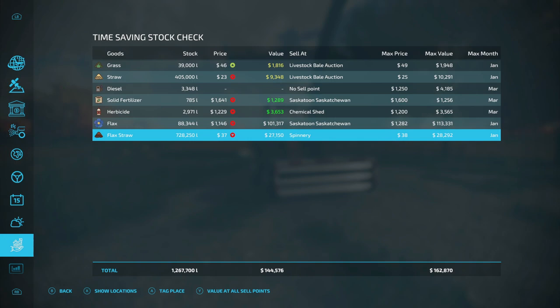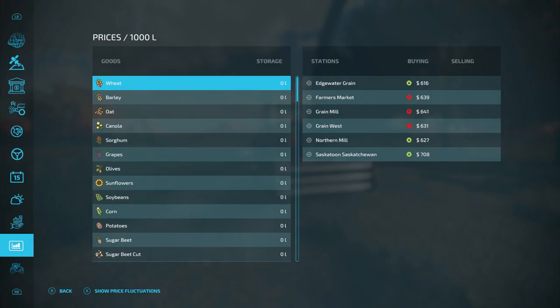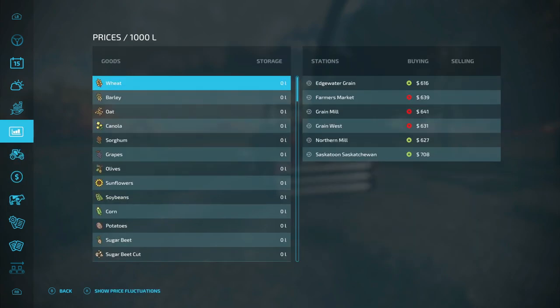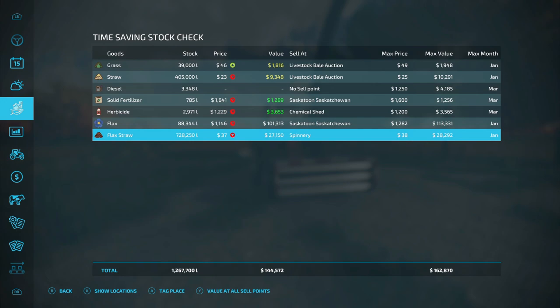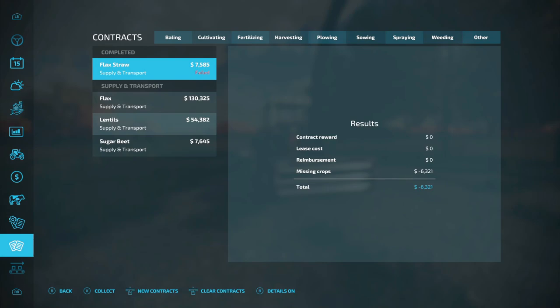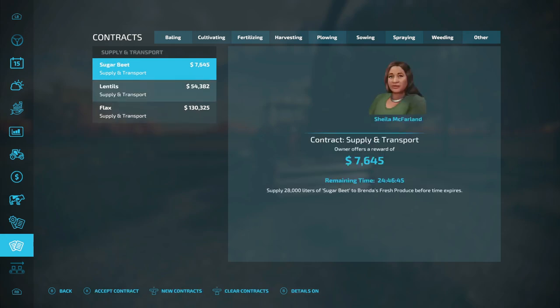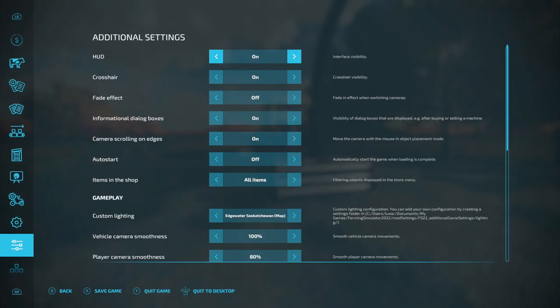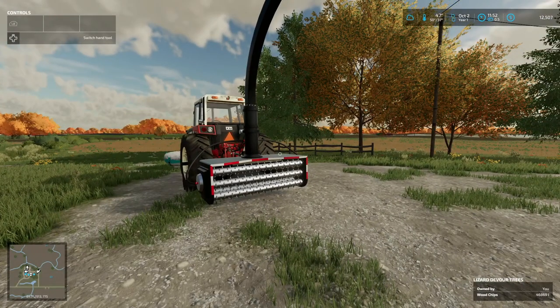We can get $28,000 for flax straw. There's a flax straw supply and transport contract at $7,000. I went back and saw $28,000 — I cancelled it. Oh man, I just lost $6,000! We had 108,000 liters of flax, we only got 88,000. I just messed up and lost $6,000. We had 18, now we've got 12.